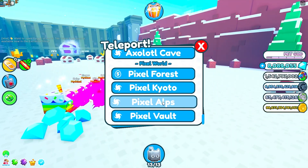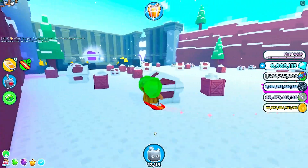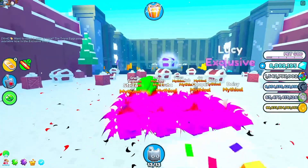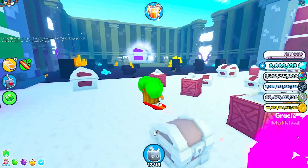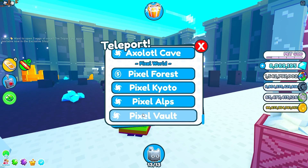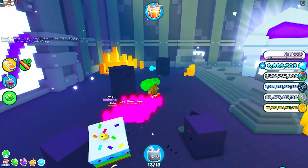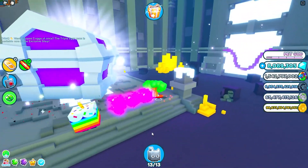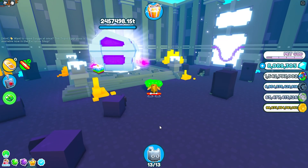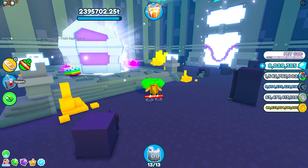Over here we have Pixel Alps. It reminds me of a snowy mountaintop in Minecraft — amazing and peaceful, just like Kyoto. And over here we have Pixel Vault, which costs a billion rainbow coins to unlock. Look at all the golden bolts and so many vaults — it's covered by a huge pixel chest. So if you don't have strong pets, be prepared to grind all day.